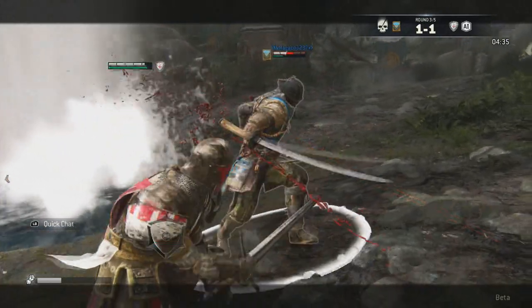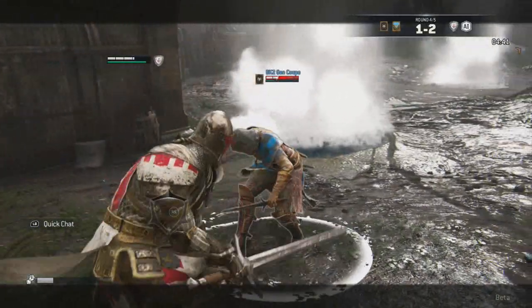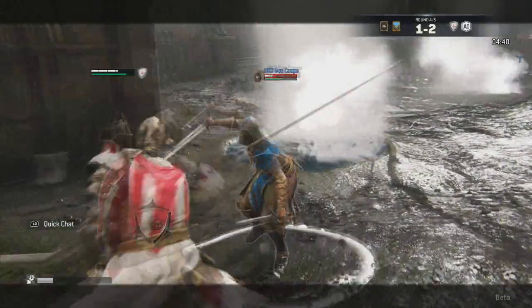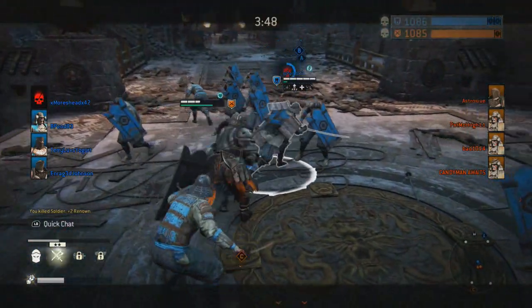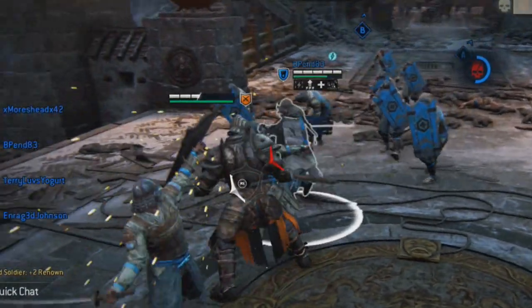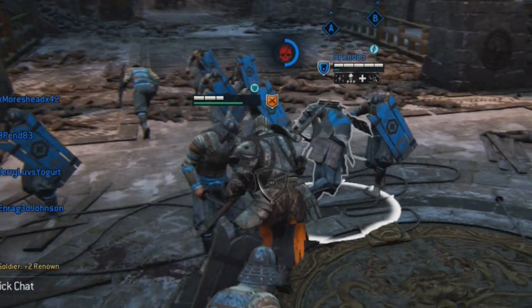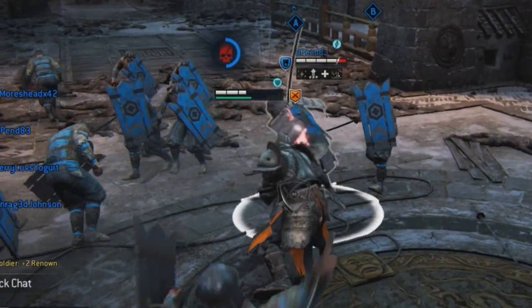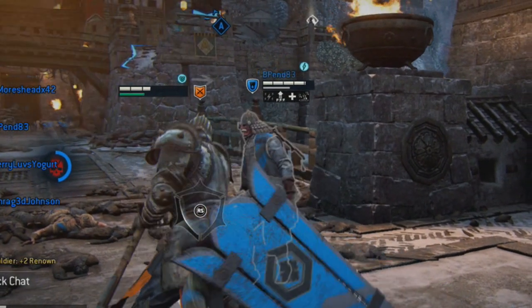To do a parry, all you have to do is block in the direction of his attack, and then the red arrow showing which direction to block will turn white for a split second. You have to push the heavy attack when it turns white. So all it is is about timing — block in that direction and push the heavy attack button when the red arrow flashes white. Once you get used to it it's pretty easy, but it takes a lot of practice. My advice is just to play a custom game with AI on easy until you get used to it.